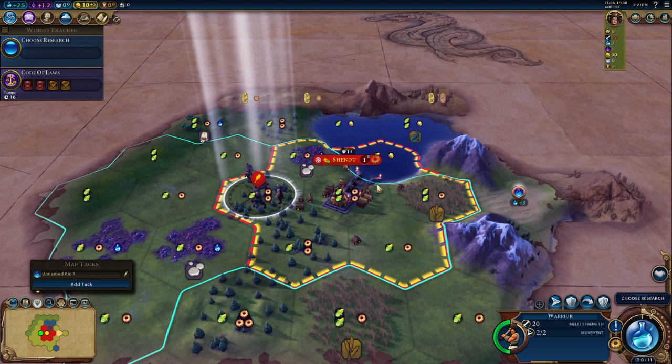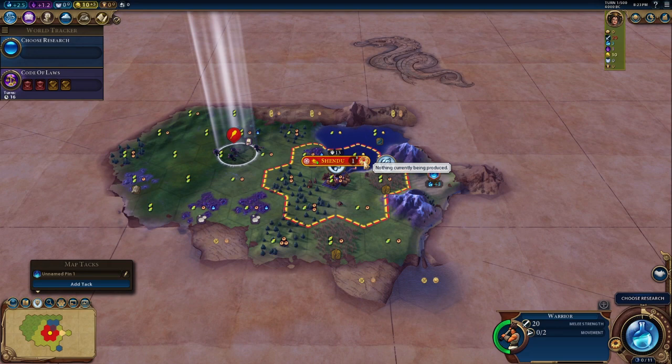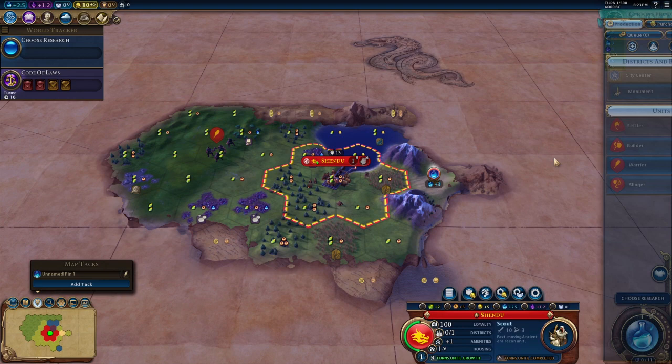I do want us to start getting some food growth — population is more important for now. Then eventually we can expand outwards. Let's first go here; I think that's a safe option, and a nice thing to do is get a scout going.